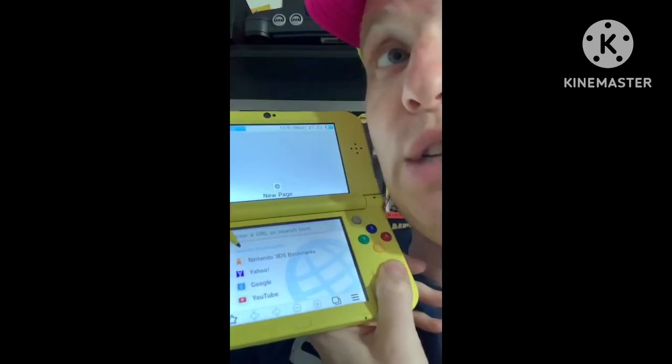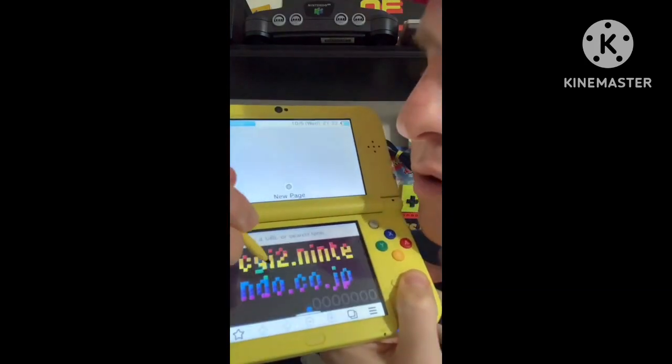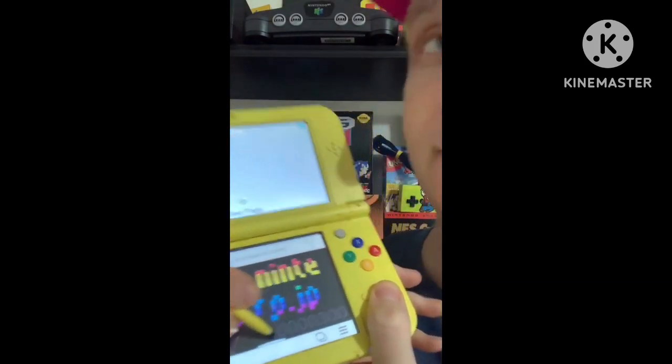So you go to internet. Then where it says favorite bookmarks, you tap the Mario theme. Do do do do do do. Select the first link and you have a game — Breakout. Thanks! This should keep me busy until I save up for a game.